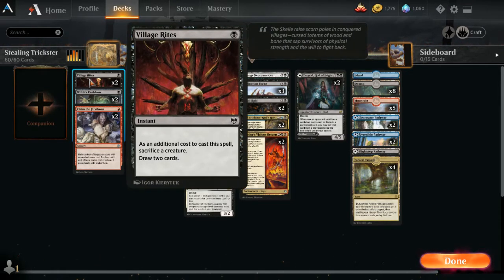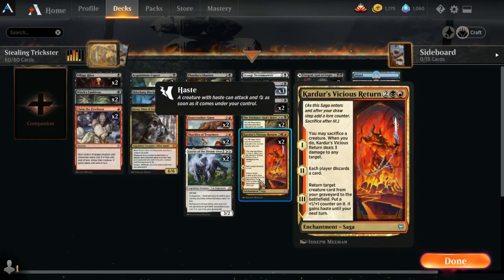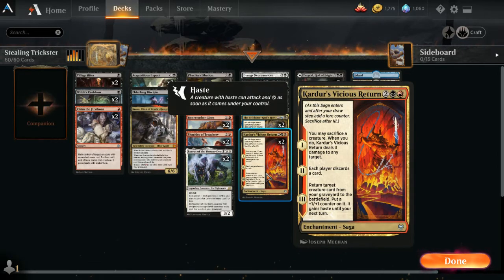We have two Village Rites so you can sac, and we have two Witch's Cauldron so you can sac. You can also, if you have the mana and it's later in the game, you can bring on Cardur's Vicious Return after taking control of something. Then you can sac the creature and deal three damage to any target.